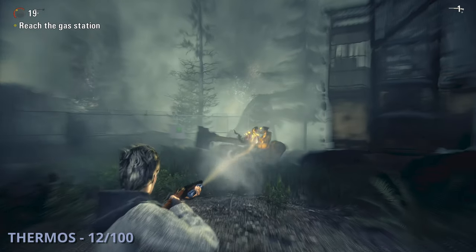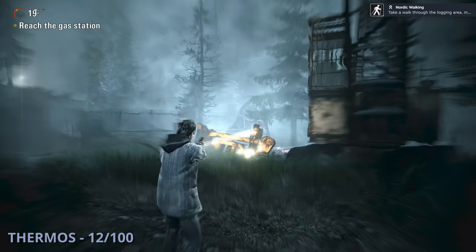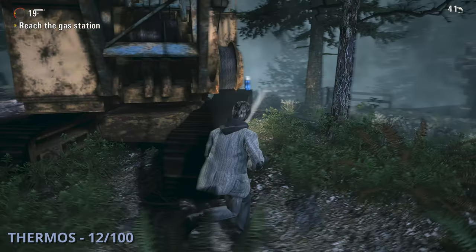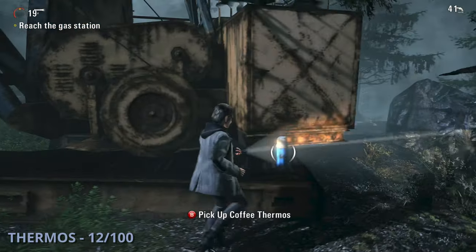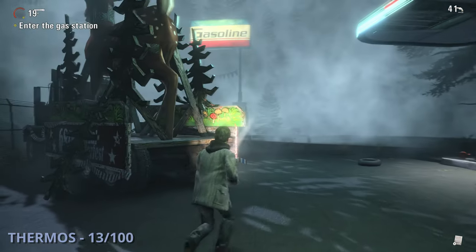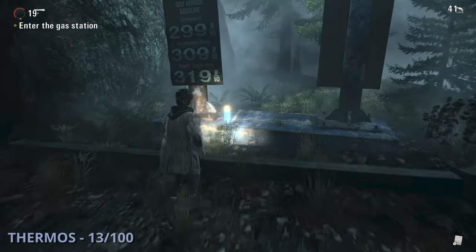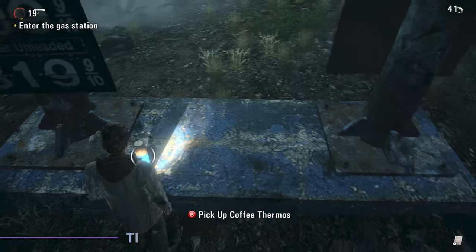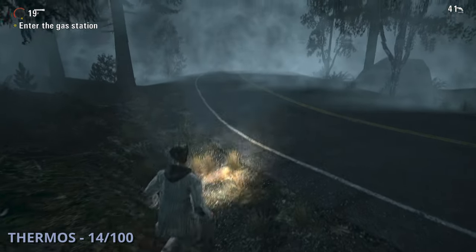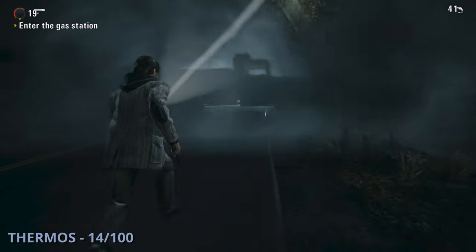The twelfth thermos is after you fight Stucky in the lumber yard — go under the swinging logs and find it to the right of a crane. The thirteenth will be after you get to the gas station; don't go inside yet but go past it and past the float outside. Below the big gas sign you'll find it. The fourteenth thermos is out on the road even further — keep going until you reach the part where it's blocked off.